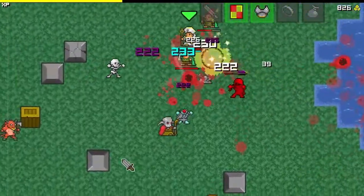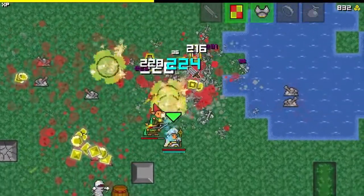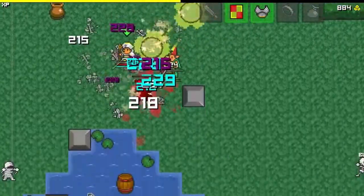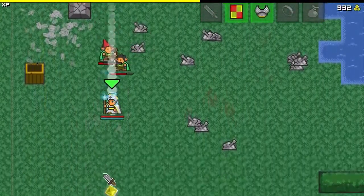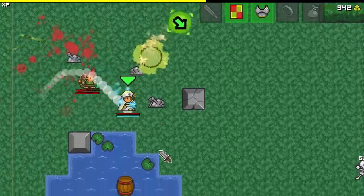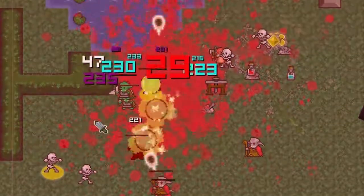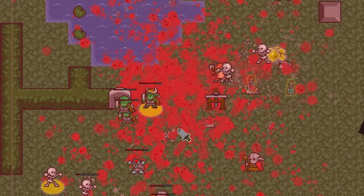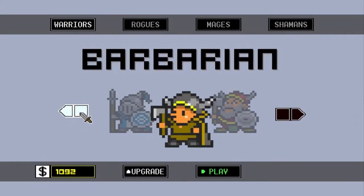Honestly my biggest complaint is the game does that weird thing where it has pixel art but they don't really scale quite right — the pixels of the sprite aren't always the same amount of pixels as it animates on the screen, and that just bugs me. It's not a reason not to buy the game, but it frustrates me to see pixel art games do that. Also the numbers make it fairly hard to follow. And I died — I got caught on a wall thing.